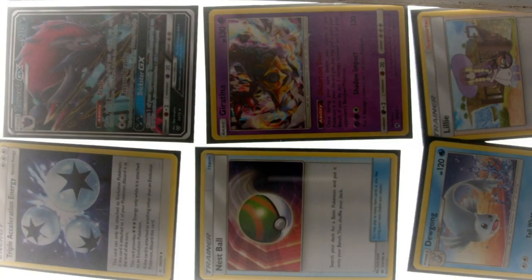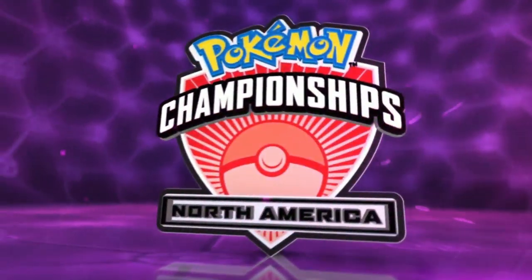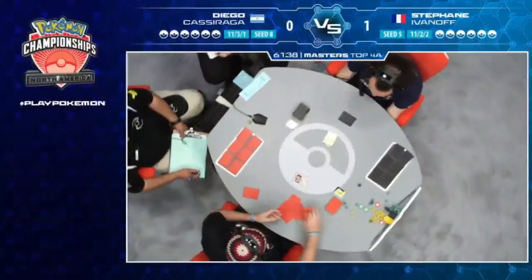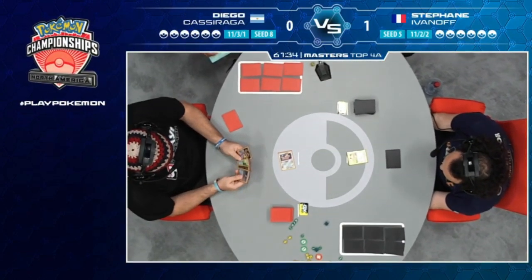There's only been one person who's done back-to-back. Stefan prizes his Giratina, which he used against Magnus along with Dugong to take knockouts. In game two, Diego starts with Jirachi and Stefan starts with Meowth - a little better for Diego since he can use Jirachi for a couple turns depending on how Stefan's Alolan Muk game goes.